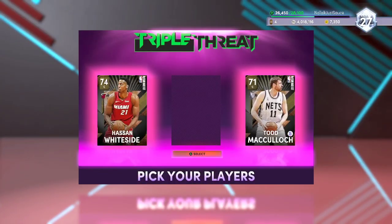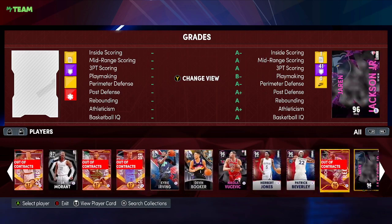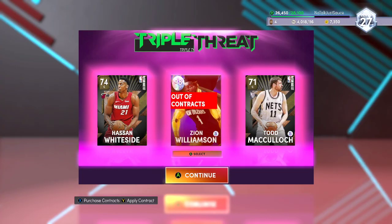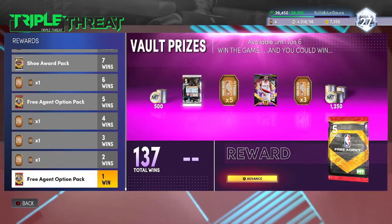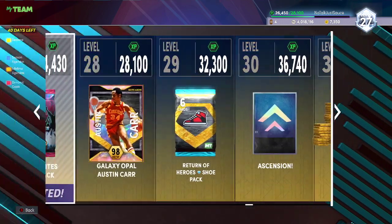The mode you're going to do this in is Triple Threat Offline. Take your Zion Williamson and two gold players — it'll be super easy. The difficulty is on rookie. Go in there, win your games, get your 75 points, get your five dunks and a block so you get both challenges done. That will earn you 3,500 MT. You'll have to play about four Triple Threat games to get that done, and you'll also get some lower tier rewards plus tokens.